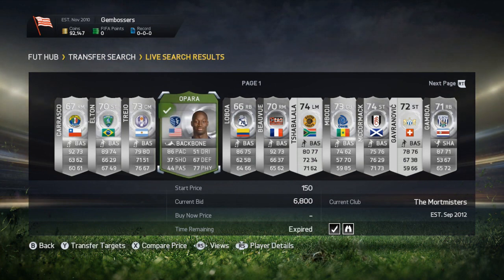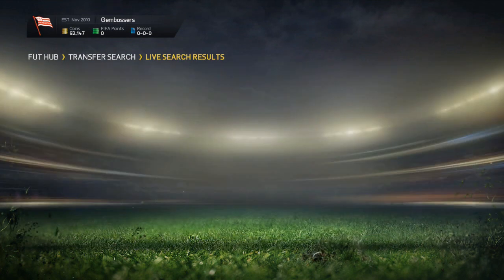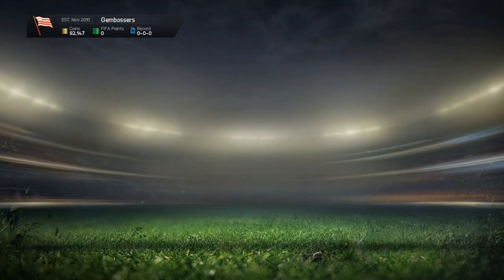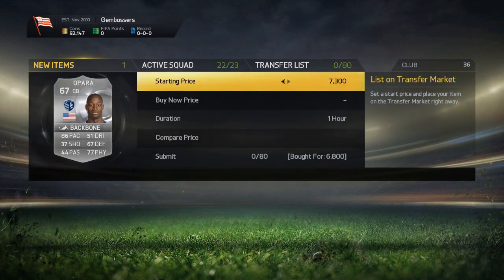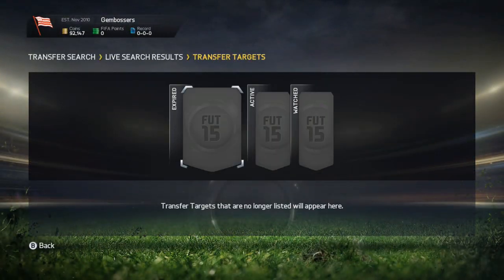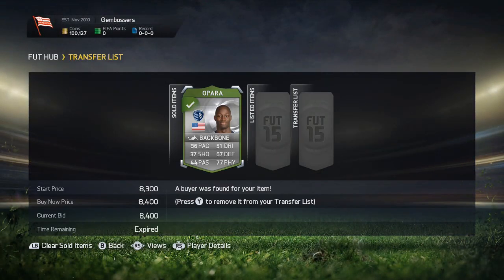We go straight onto the market for one more player — this is it: Opara for 6,800, going to try and sell him for 8,400, which will be a 1,200 coin profit after tax. If he sells, we have obtained 100k from absolutely nothing and the trading series is complete. As you can see, top left-hand corner — 100,000 coins traded from absolutely nothing.